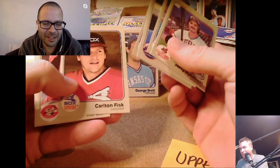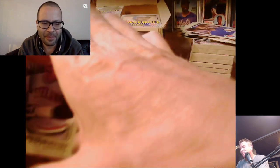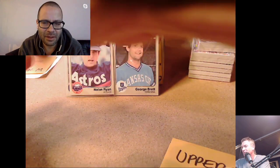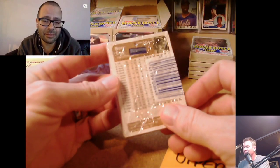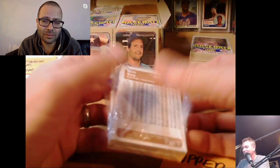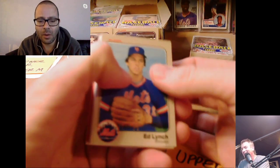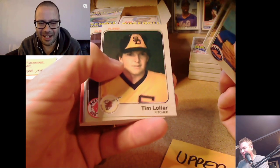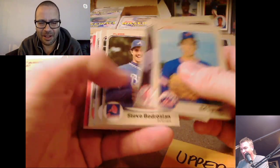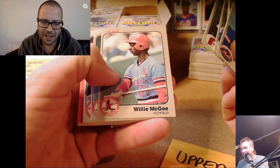Carlton Fisk — Hall of Famer. Moose Haas, Frank Tanana, Buddy Bell. Pack number two — doing pretty good for Hall of Famers. Ed Lynch on the front, Ron Cey on the back. We're a little out of order in the collation; just have to remember that if we hit the Gwynn or Templeton pack, we put it at the back. Some Padres — the cut is awful on a few of these.